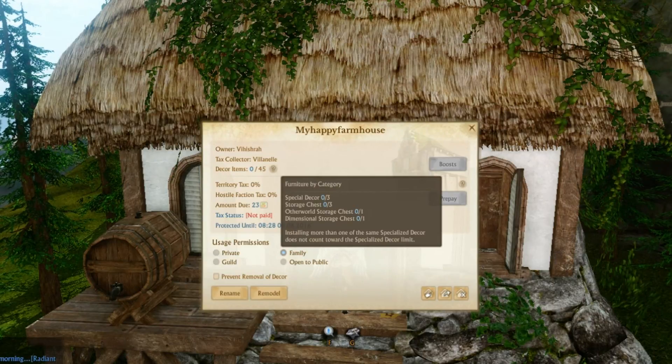This is upgradeable. This is what you can have in it: you can have three special decor, though I'm not exactly sure what those go for. You can have a total of three storage chests. You can have one other world storage chest and one dimensional storage chest. I'm not sure what those are or where you can get them, but I'm assuming they are something you can purchase off of the marketplace. The reason you can only have one of those is because it's kind of like scarecrow farms, where you can only have one per account. So if you had all of those, you could have a total of five storage chests in here to hold items, kind of like an extra bank.